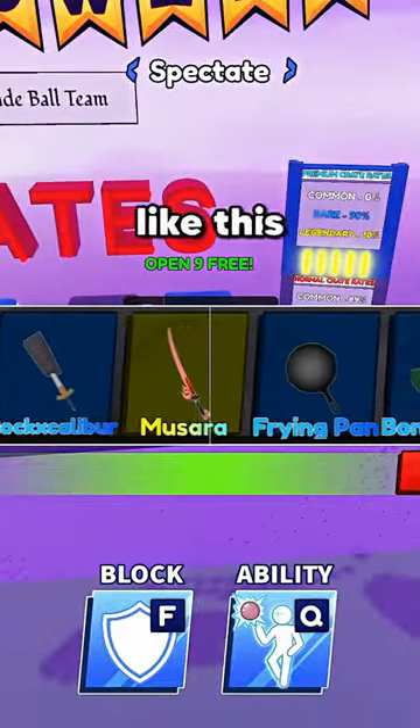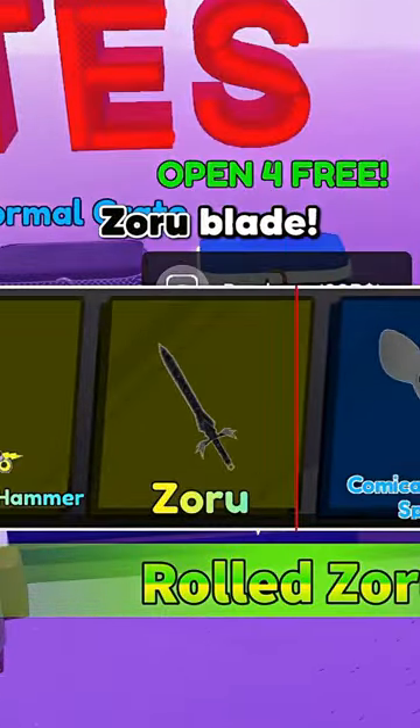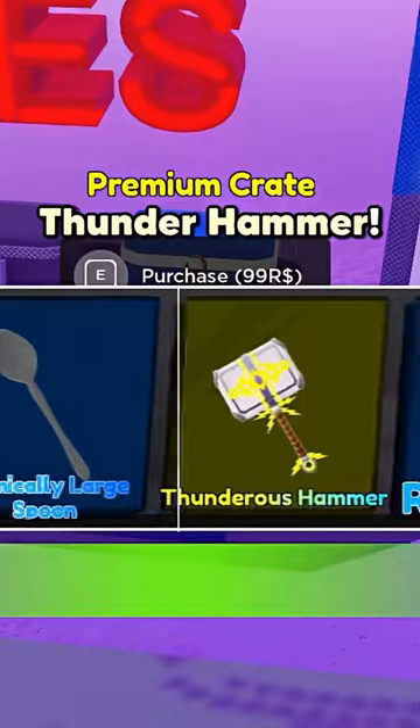I was spinning for swords in Blade Ball trying to get the Masura blade. At first, I was just getting normal stuff like this frying pan and this spear beard, but after a few more spins, I ended up getting the Zoru blade, Excalibur, and this Thunderhammer back to back.